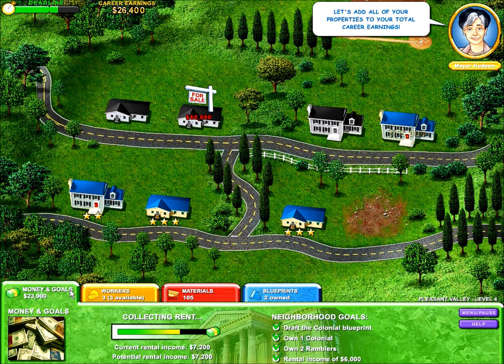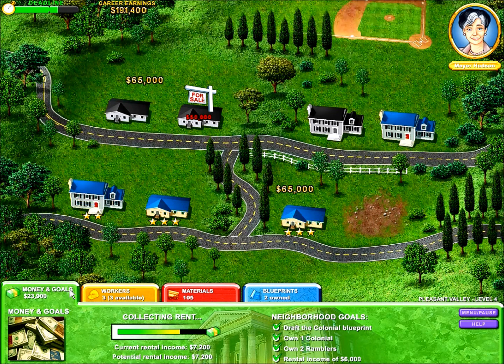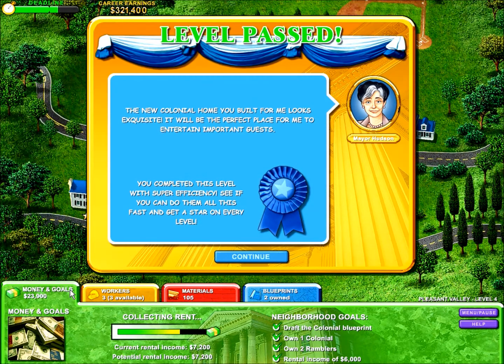Let's add all our properties to our career earnings. Level pass! New colonial home. You've got to look perfect for me. Complete this level with super efficiency. Let's see if we can do them all fast and get a star on every level. That's our goal.